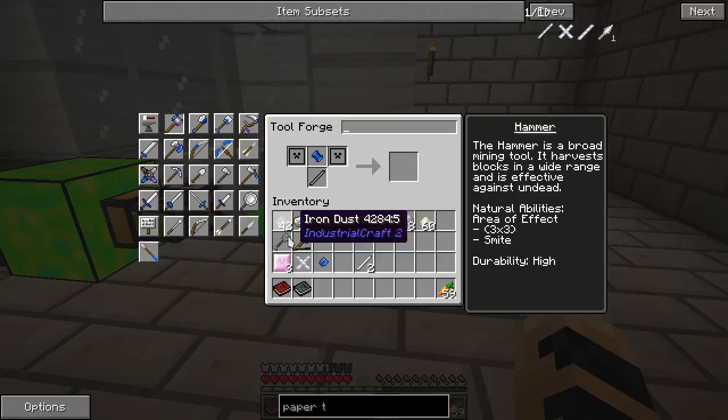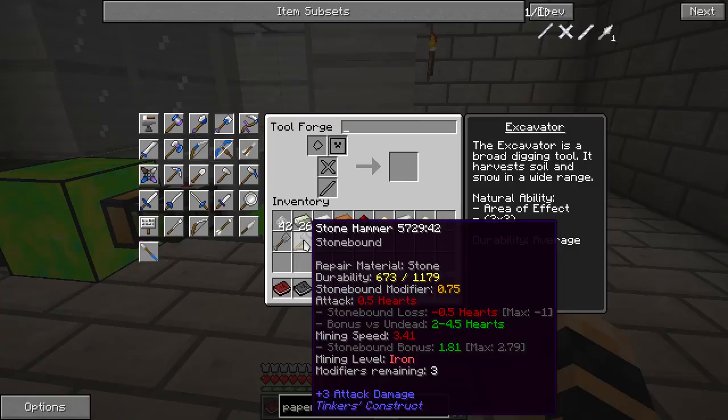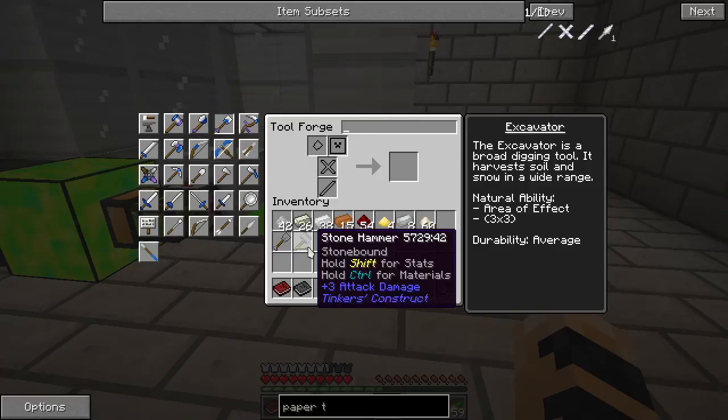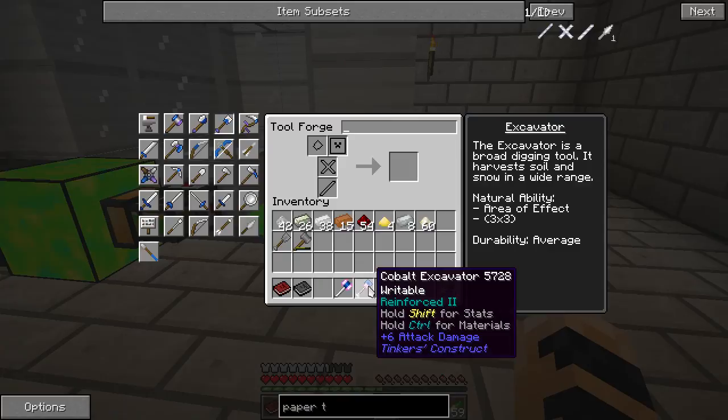Let's go make these tools. Look on the hammer head pattern — or the hammer pattern — and then the excavator. I used a paper tough rod so I can do the writable trait; not sure I'll make use of that, but since it was available might as well. The durability of the stone tools was 1179 for the hammer and 607 for the excavator. Versus 3712, or an effective durability of 4640 and 10700 — they're already leaps and bounds above what they were. The mining speed is only slightly improved, but I think it will be fine.